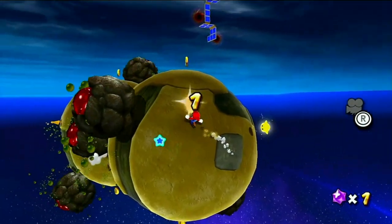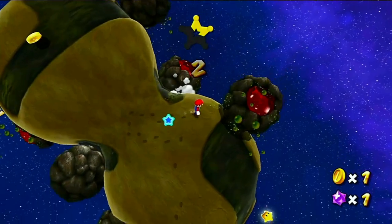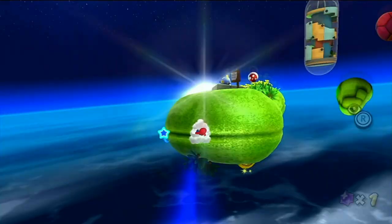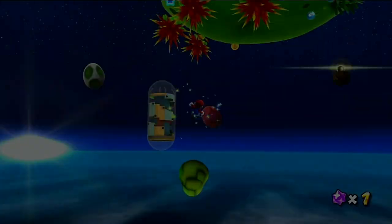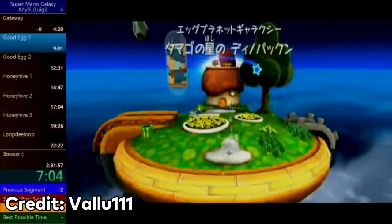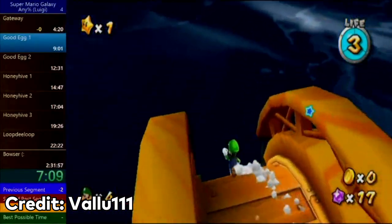In places where it is impossible to cancel the animation, for example the start of each level, you can press A on the exact frame that you land. This will cause Mario or Luigi to immediately jump and skip the animation, saving about one second. And since this is a frame perfect jump, it will require practice to get it down. For example, at the start of Good Egg 1, Valu doesn't skip the animation — whether he was trying to or not, this is an example of how much time can be lost by simply entering a stage.